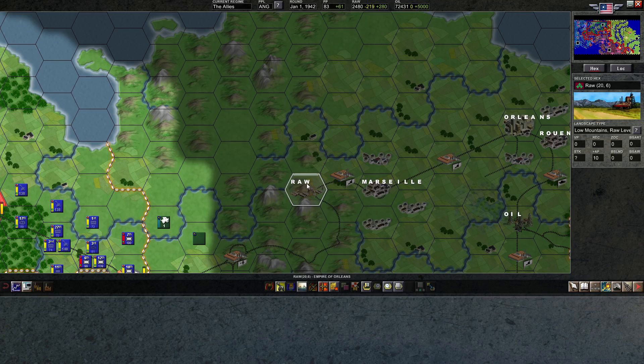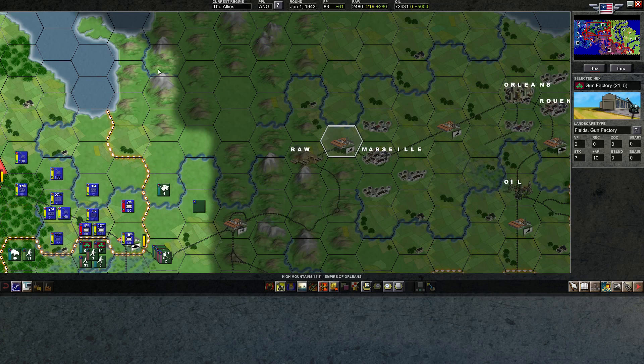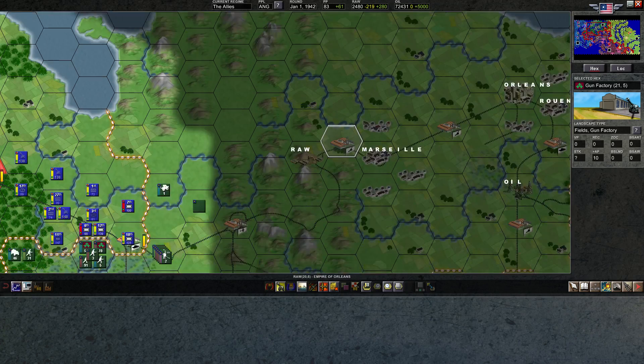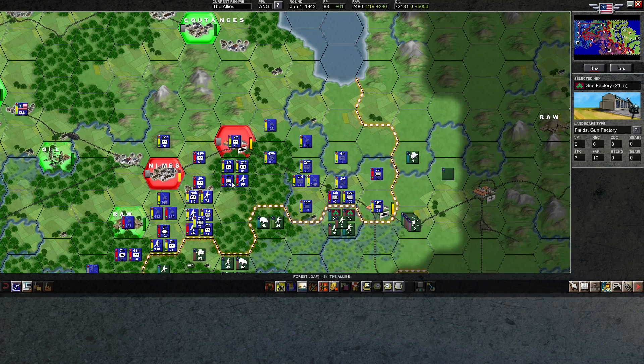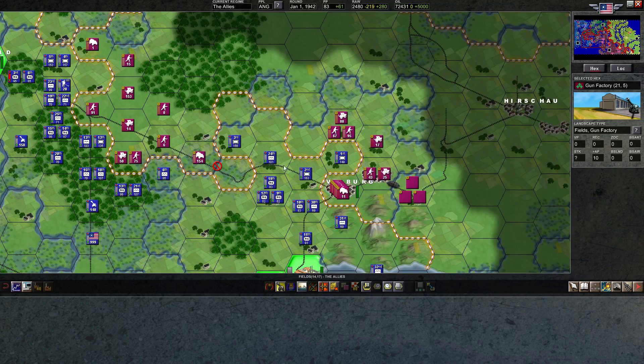It looks like we can get those units to the north just by moving through the roads here. But this is going to be hell — low mountains do give hide points, so sometimes especially if you have armor moving along the road, they'll still get the attack penalty moving into low mountains even though they can move along the road. It's very treacherous. I would like to take an extra gun factory, because right now I'm actually a little bit low on anti-tank and artillery. I want to get all my divisions up to 5 and 5 for artillery.